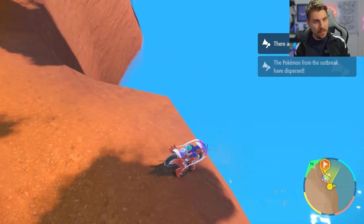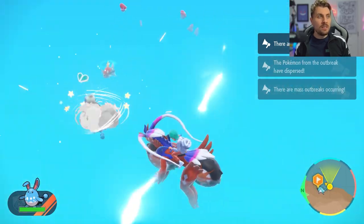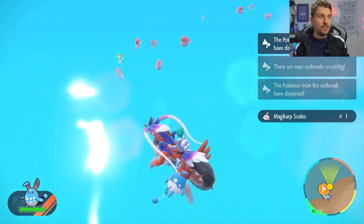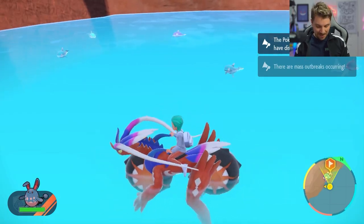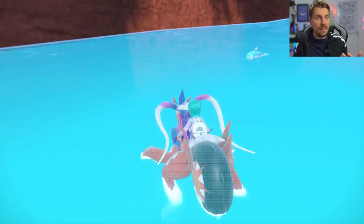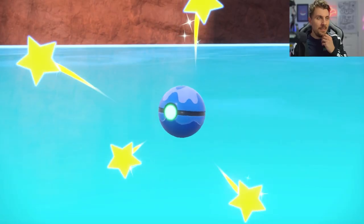We've got a nice ledge here and we can see the Finizen are spawning down below. We want to knock out 60 of these Finizen — once done, you increase your shiny chances significantly, making this a much quicker method. Oh wait — we've got a shiny already! Are you kidding me? We've got the shiny Finizen already, having done just nine knockouts. Into a dive ball — brilliant, that's a bonus shiny!